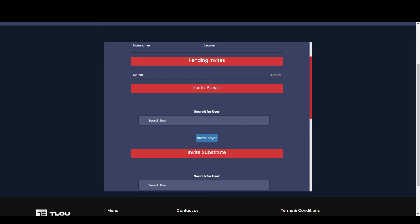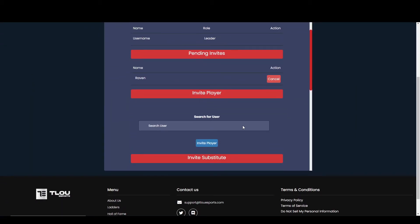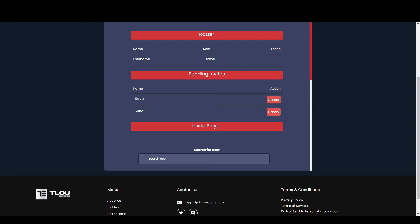To invite a player, simply type in their Tilo eSports username that they are registered under and then click Invite Player. Then repeat this process until you have invited all of the players you wish to have on your team. Once you are done, you would then need to wait for them to accept the invite. Any players that you have invited will be shown in the section called Pending Invites. You have the option of cancelling any invites that you have sent in case you wish to change one or more of your players.